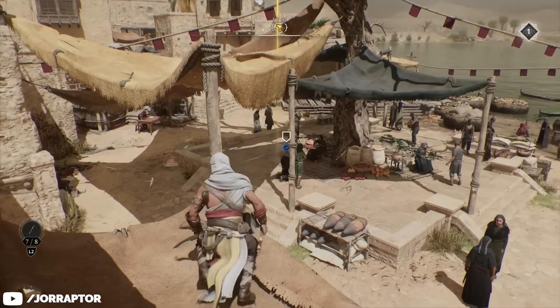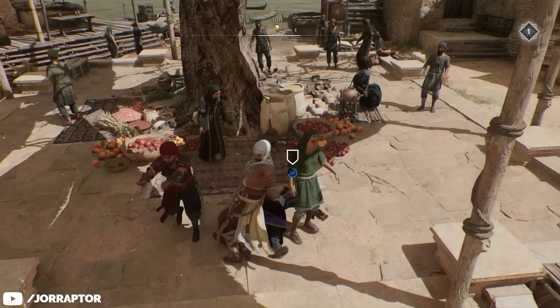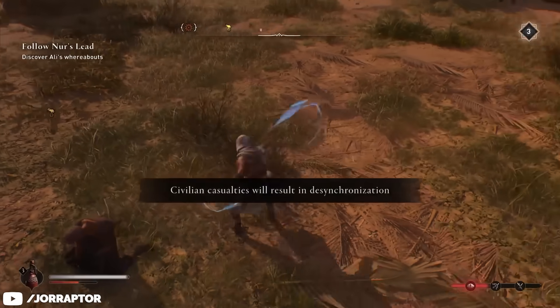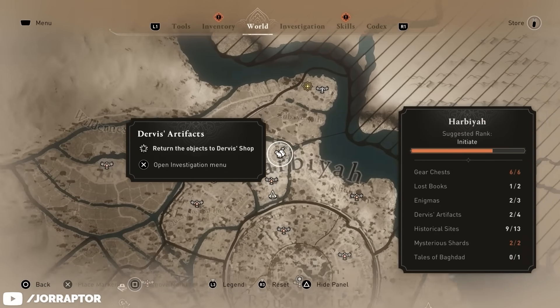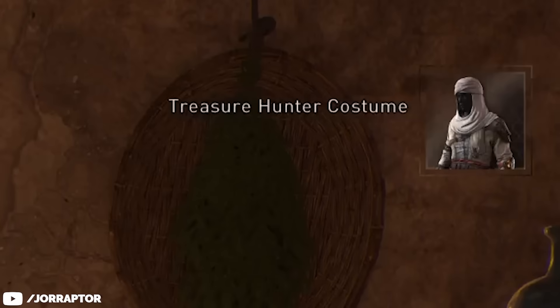You can also put the target to sleep and then steal the artifacts, or you can kill them and loot it from their body. Whatever you prefer, bring the shards back by going to this icon on the map, and in the end you will get the costume.